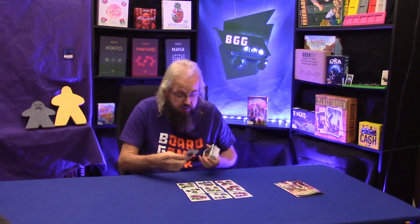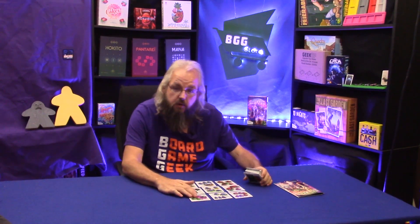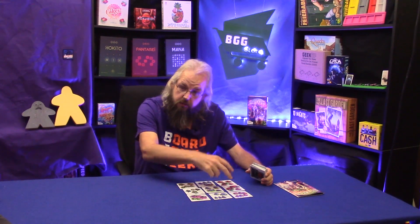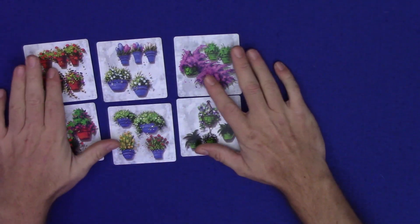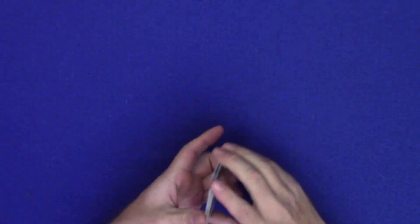Before we shuffle, we want to take a number of colored pot cards equal to two times the number of players. So if it's a two-player game, you want to take two cards of each color — red, green, and blue. If it's a four-player game, you want to take four cards of each color — red, green, and blue. With these cards set aside, we're going to put them in a little pile, give them a shuffle, and set them aside for a second.